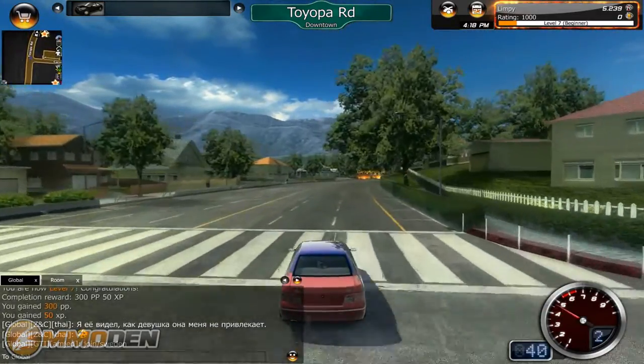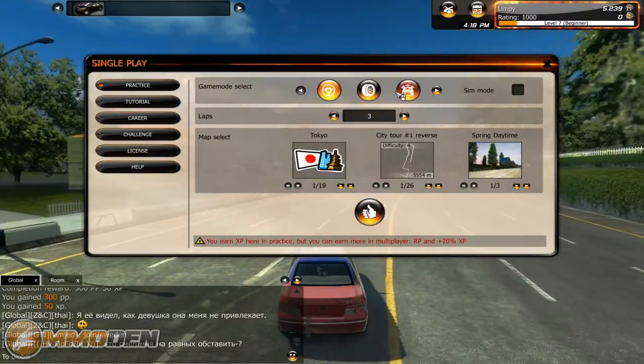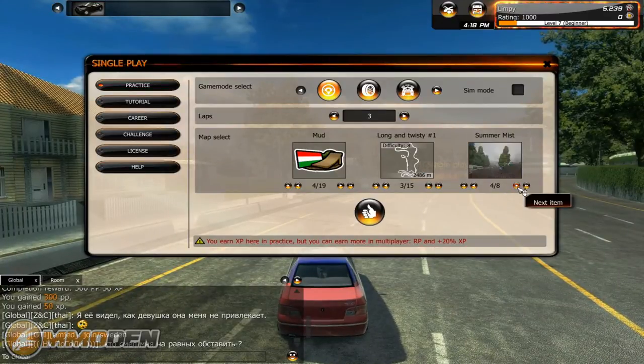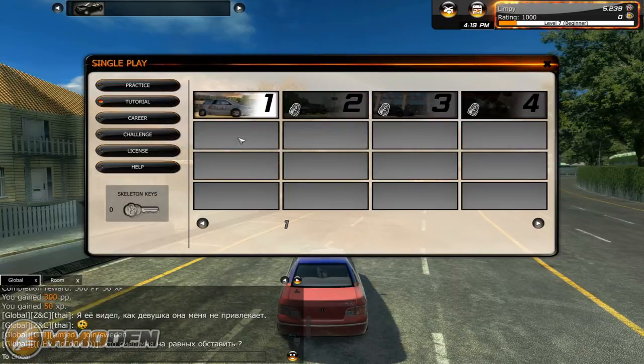In single play you can do either practice — choosing from 19 different maps, different map styles, and even weather like summer mist, autumn daytime. There are mud maps, circuit tracks, San Francisco Marina, Japan, California Raceway, and more. You can also go into the tutorial covering controls, street driving, drifting, and duel. Then you've got career mode, which is kind of the game's storyline — mainly PvE where you race against different guys, but you need to have these little keys to unlock missions.